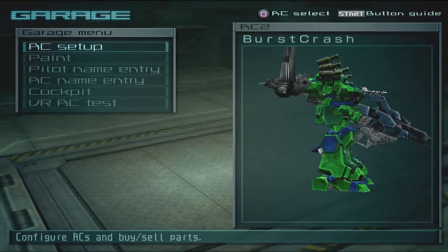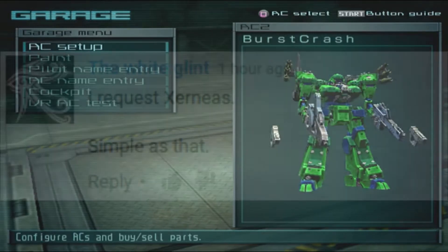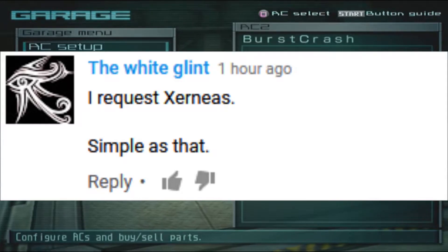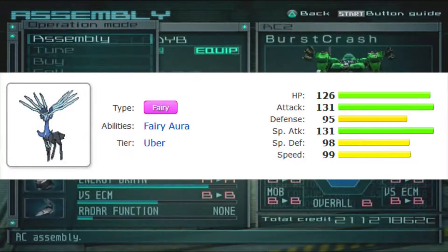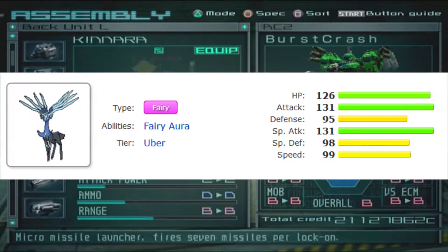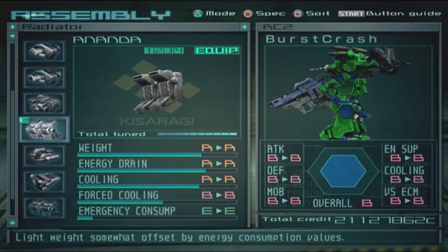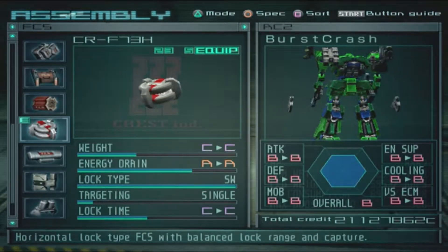Welcome back to another episode of your favorite Pokémon to AC. Today we have a short comment: I have to make a Xerneas, and that's gonna be troublesome because Xerneas has those antlers with all those colors that I cannot replicate in any way.